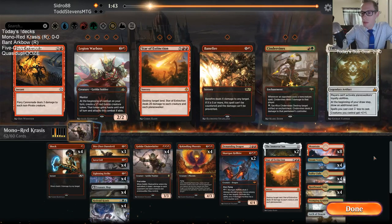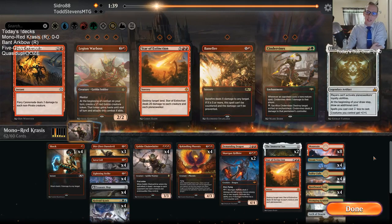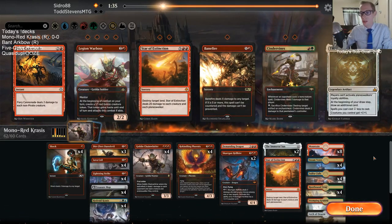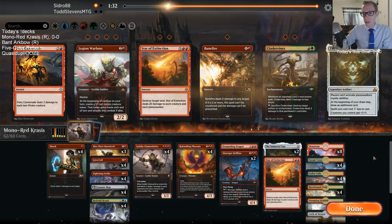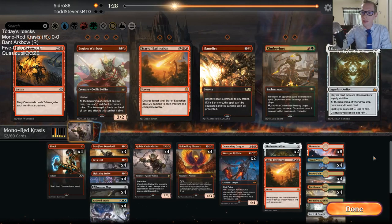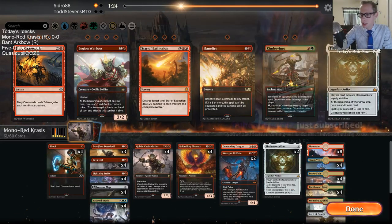The one move that really hurt me in that game was not Lightning Striking that Steamkin right away. I tried to go for the Chain Whirler there, and of course them drawing that land to be able to Shock with the Steamkin, that really hurt as well.